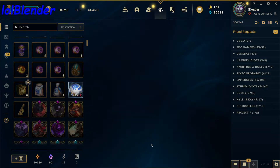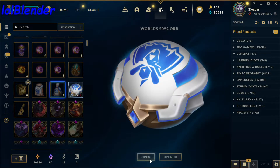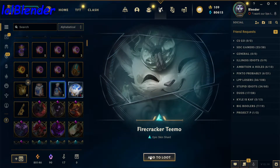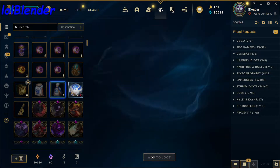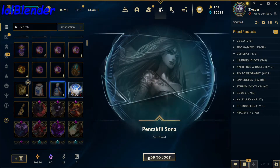Pool Party Fiora, epic skin, we like that — good orb there. Santa Gragas. Firecracker Teemo, again really cool Teemo skin but I feel like a lot of people don't use it. Island Zilean — one of the first skins I ever unlocked in League, fun fact. Pentakill Sona.